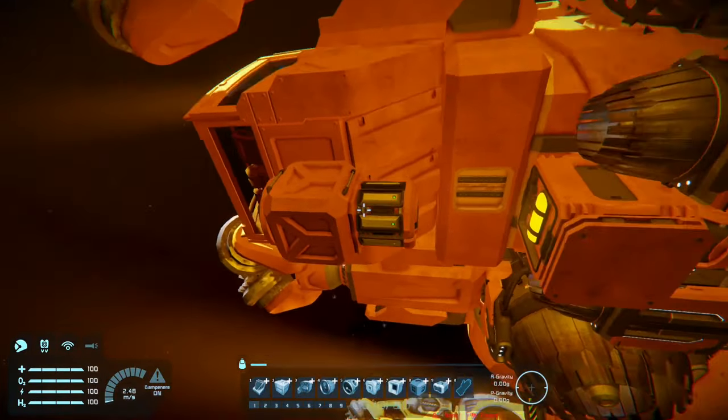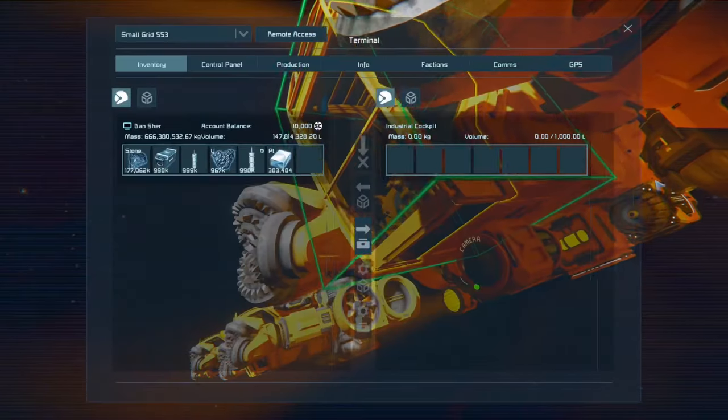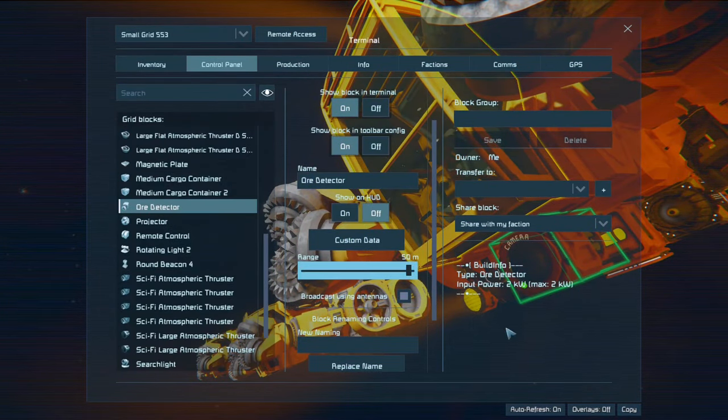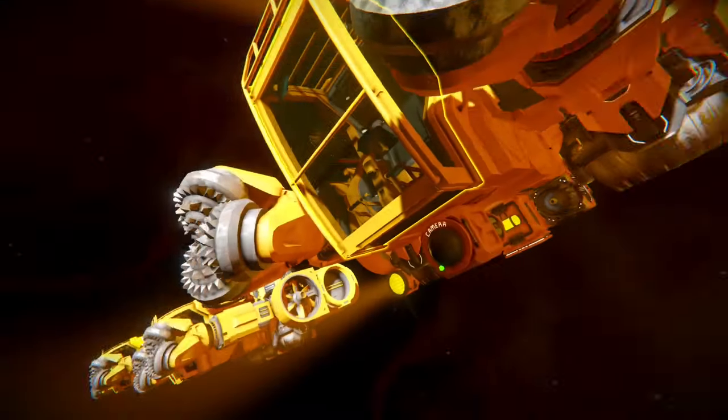The ore detector — I put it nearest to the bottom and on the front. Don't forget to increase its range. By default it's at 25, so increase it to 50. I'm not sure why it defaults to 25.